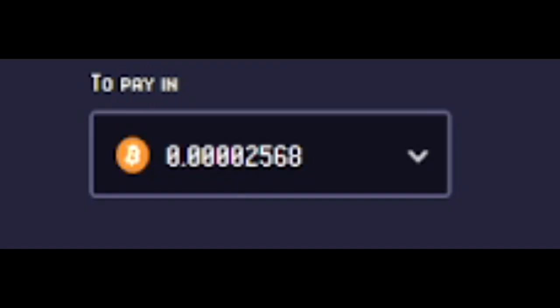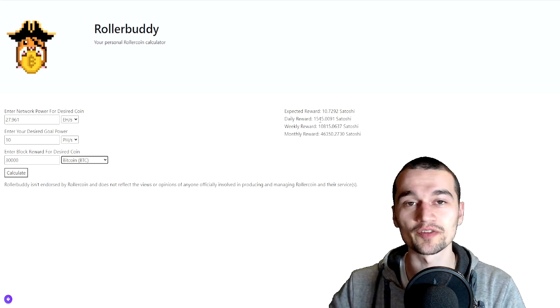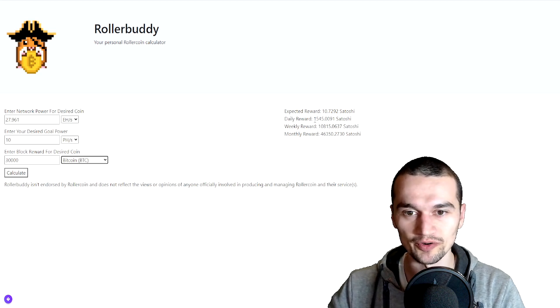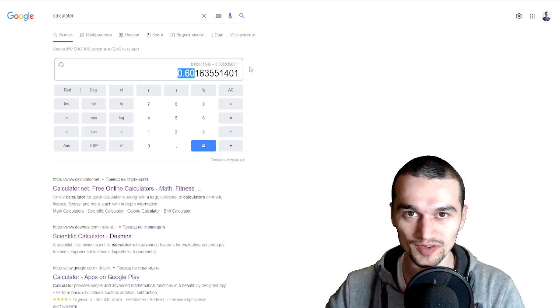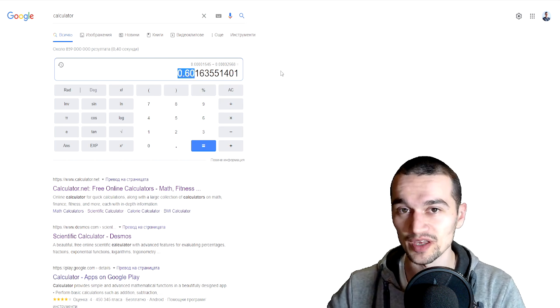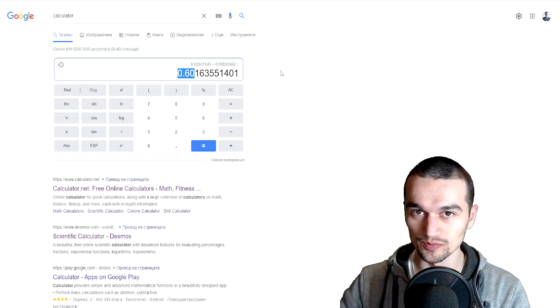Next, we're gonna go with mining Bitcoin. You need this much Bitcoin to buy one RLT. With this power, you're gonna be earning 1,545 Satoshis per day, which gives you 0.60 RLT — making it the worst coin to convert into RLT at the moment.